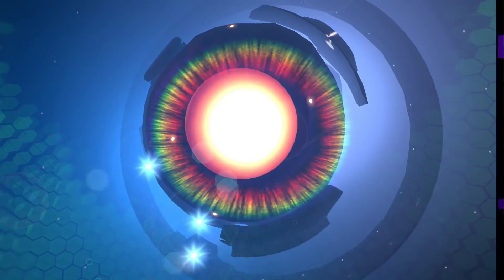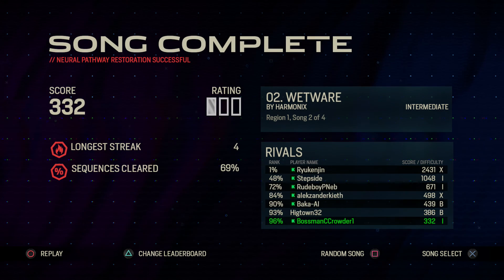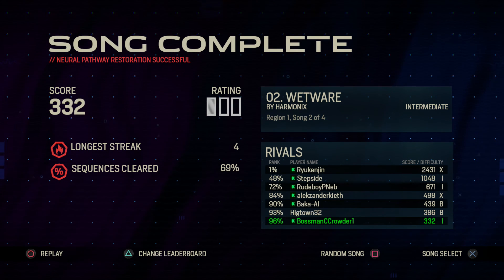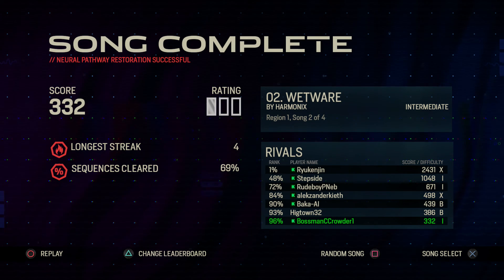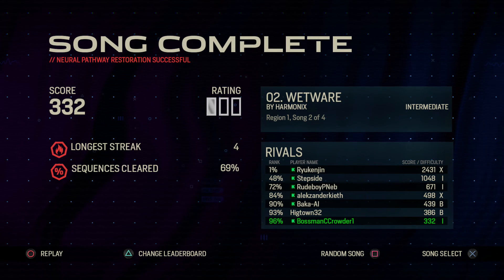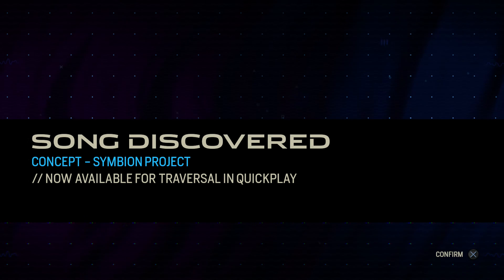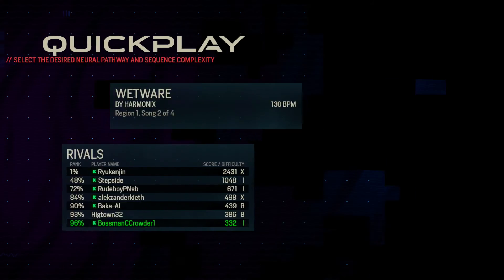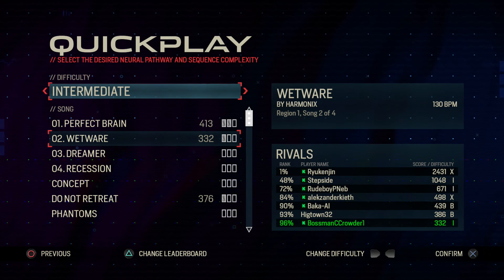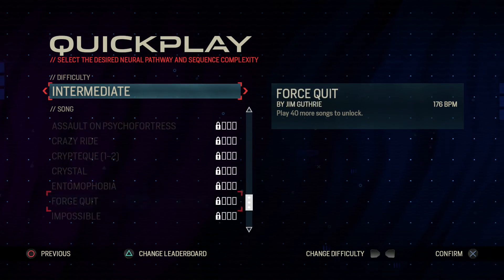I don't think any of the songs are edited down, which I'd prefer. With things like Rock Band and Guitar Hero I always felt like the songs just went on and on at some points, but I'd rather have the full version. When you play new tracks you'll unlock other ones — so if you want to unlock a song down in the list, you just keep playing and they'll eventually unlock.